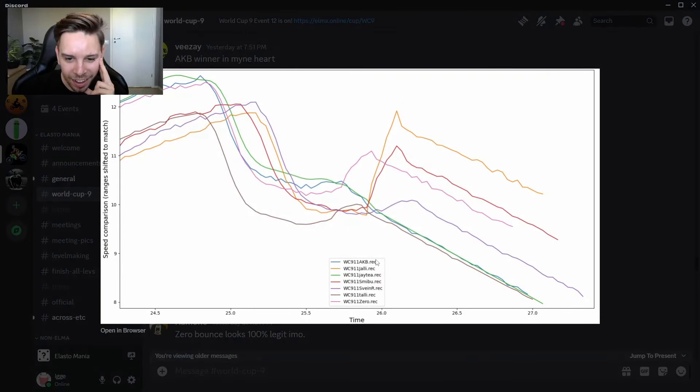Here we have speed curves from the level that Marco has been analyzing. You can tell around 25.7 seconds is where the bounce happened. You can clearly see that Jally's replay stands out with the amount of speed gained after the bounce — basically the same amount of speed he had right before the bounce. The reason you slow down is because you're compressing and driving up the hill. Jally slows down, then hits the brake and maybe a vault at the same time, and that releases a lot of speed at once. The next one that stands out is Smibu, and then also Zero, who gained a lot of speed after the bounce.